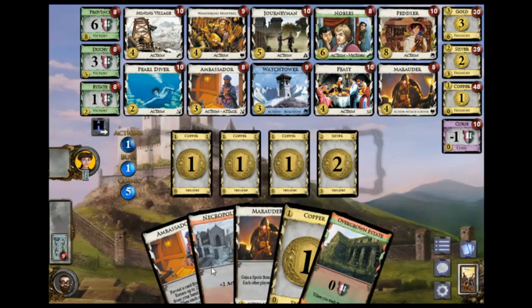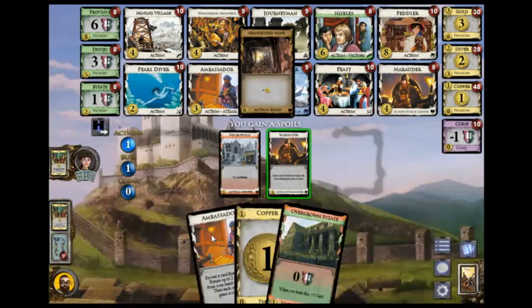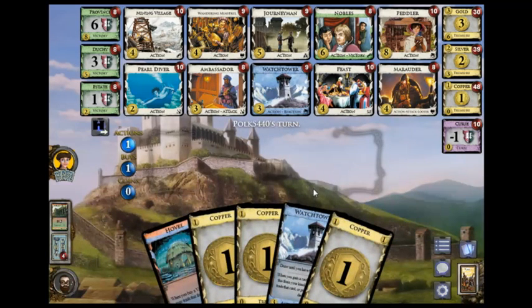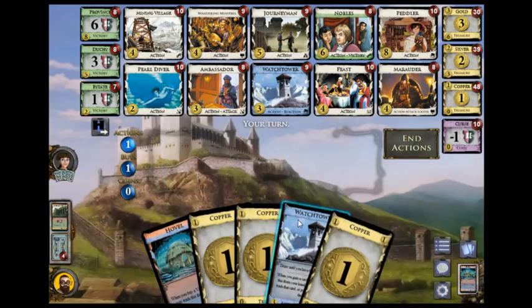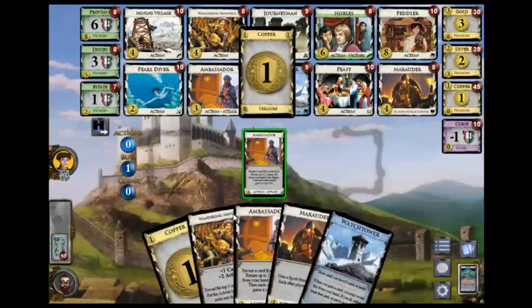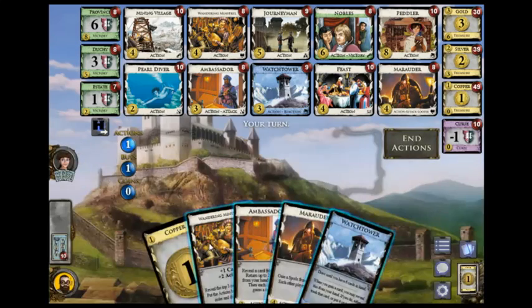He got a silver. I'm going to try to do without. He gets Journeyman — probably not bad. The Ambassador is going to have a little bit of a tougher time than normal. He got an estate to get rid of the hovel. I don't like that. The Watchtower is my other defense against both Marauder and Ambassador.